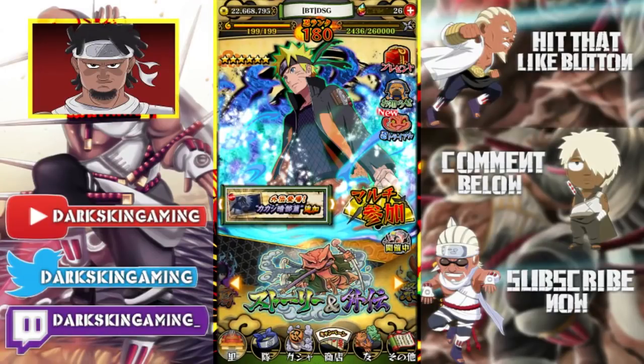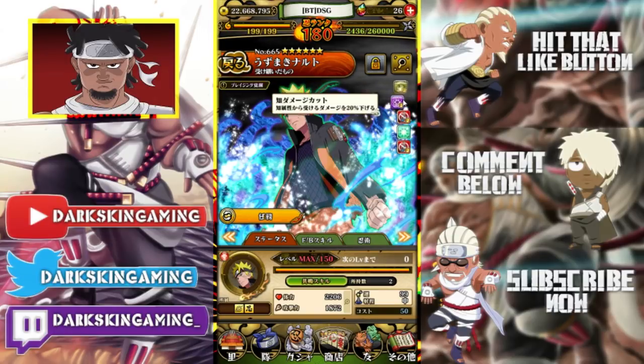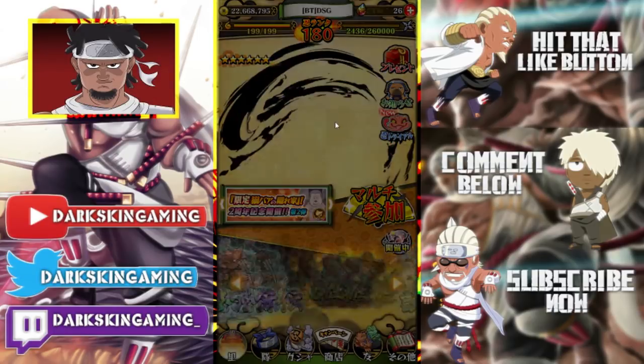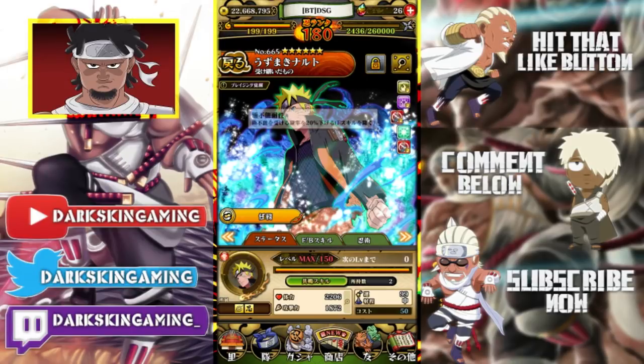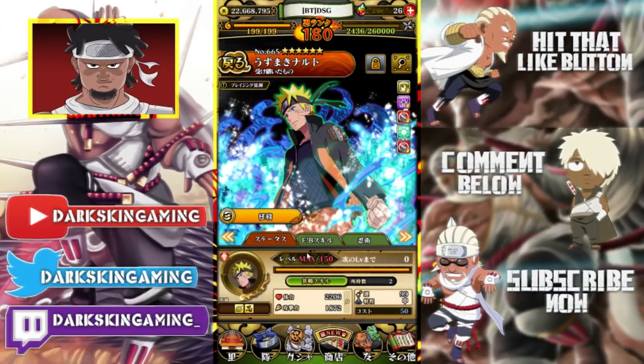What's up guys, your boy dark skin, and today we're going to be showcasing the brand new free-to-play Blazing Bash Naruto. We're going to be showcasing both of his forms. Starting out with his first form: he has 20% damage reduction for bravery and wisdom, 20% chance of jutsu seal resistance, and he heals for 300 a turn. He's a 510 chakra building buddy skill with jutsu seal resistance. He is a mid-range unit with 2200 HP and 1900 attack stat, which is pretty good.